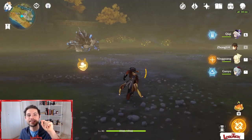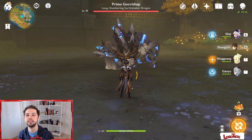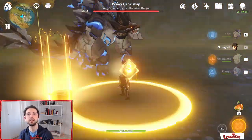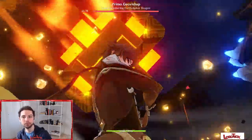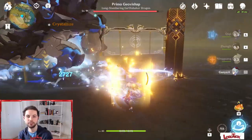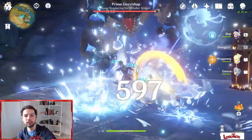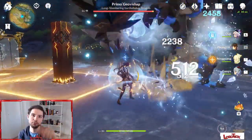Next weapon: Crescent Pike — probably one of the best four-star spears in the game. Put this weapon on your main spear DPS character with a physical build goblet, good crit rate and crit damage, and you basically have an end-game weapon and build without any problem. The passive talent is easy to achieve for the attack boost. If you have this weapon in your inventory and need a good spear, this is definitely the weapon for you.